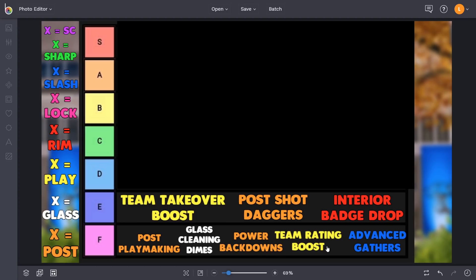Team rating boost gives your teammates a plus four for as long as you have your takeover activated. It's a solid role-player takeover if you're a corner spot-up, but the problem is you have to do playmaking-related things to get your progress quicker, and you're not going to be doing that from the corner shooting jump shots. Advanced gathers unlocks more effective euro, spin, hop, and cradle gathers. Hop dunks aren't quite as effective as they used to be in years past, and this takeover is just not really worth running.